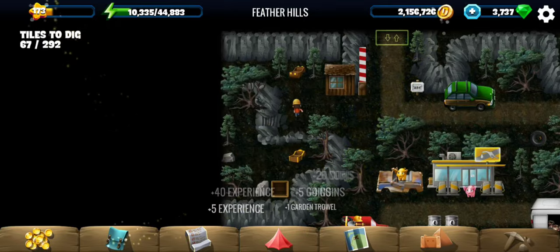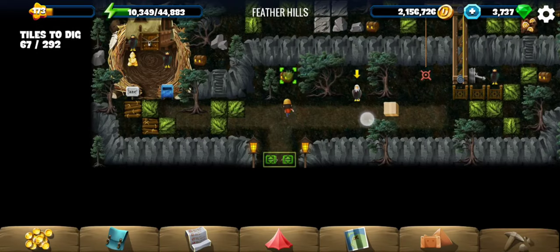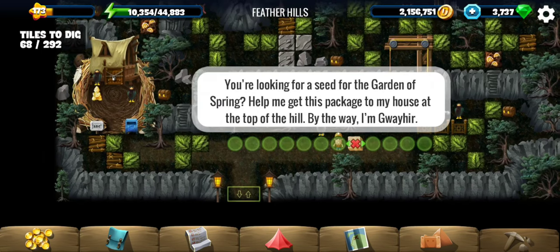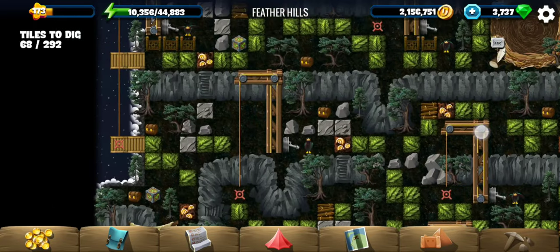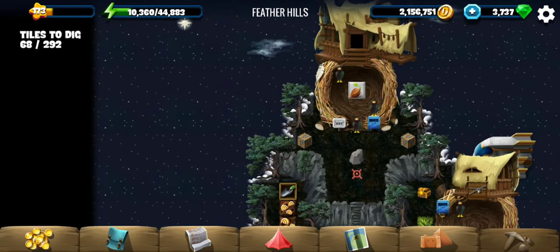Let's see what we have in Feather Hills and what the objective is, since nobody on the first screen told us what to do. We need to help him get the package to his house at the top of the hill. Looks like we have to get it through several of those cranes, and we finally have the seed up there.